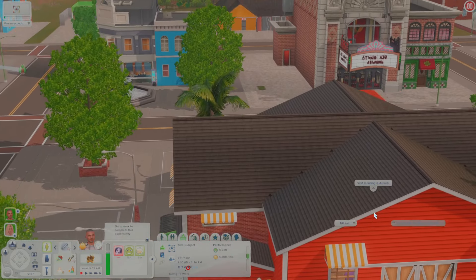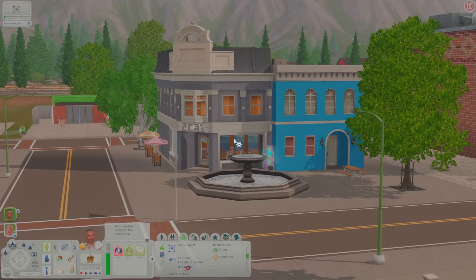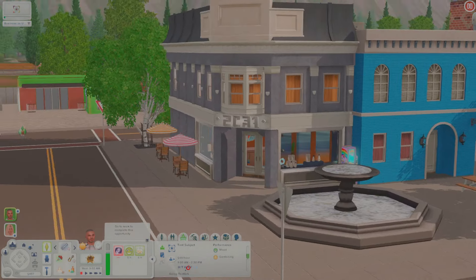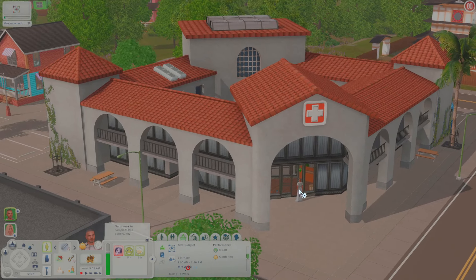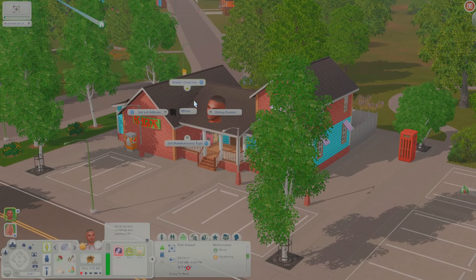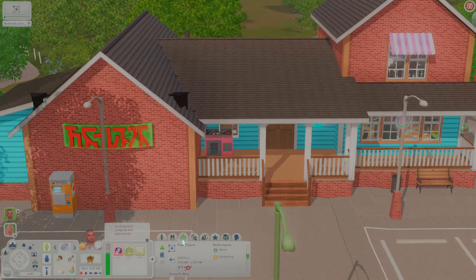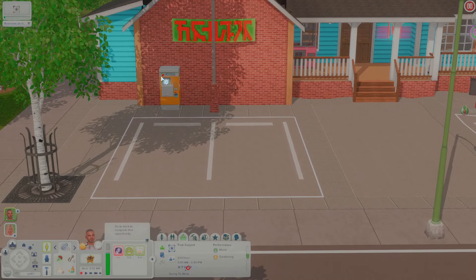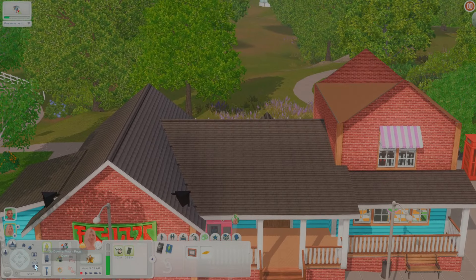That's the day spa — it looks like the rabbit holes were recolored to match up with the town. There's the hospital. What is this? That is a dive bar, let's check it out. The colors are great. I did see this little ticket machine and I'm not really sure what it does — if you guys could comment down below what a ticket is for, let me know. My sim got one and it expires in eight hours.